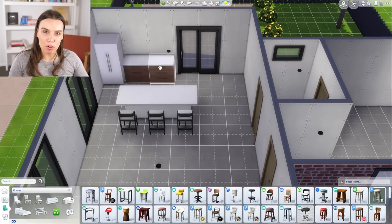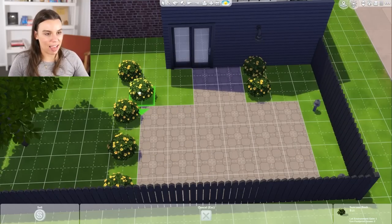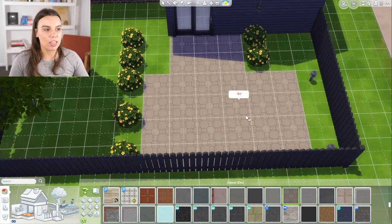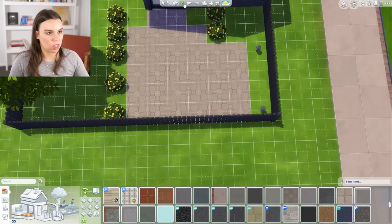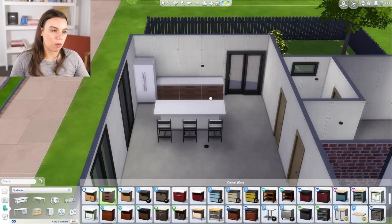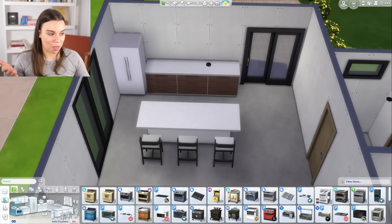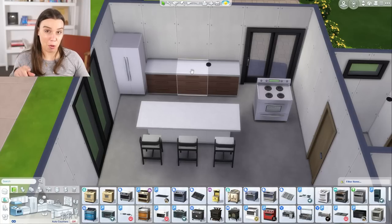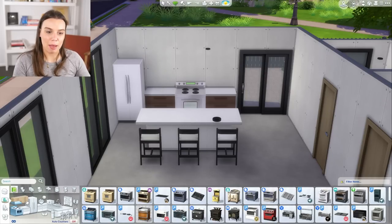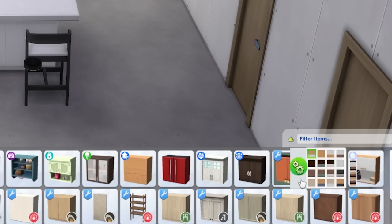I'm thinking it would make more sense to have another kitchen counter here, so I want to move my doorway across. These planters are going to have to be moved as well. You can make use of the eyedropper tool, which is up here, or you can use E on your keyboard to copy and paste. Or I can use my sledgehammer tool to delete what I've already placed and just fix it up again. So now I'll use my eyedropper tool to copy and paste this counter — that's looking much better. Now we need something to cook with, so we'll need either a stove or a microwave. I think I'll go a stove and oven, and put it in the middle.